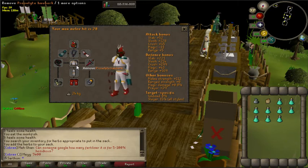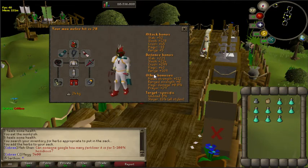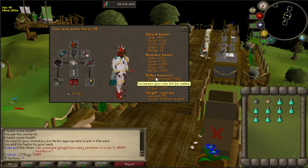If you do not have a slayer helm, that's absolutely fine, but you must have a nose peg. If you don't have a slayer helm — which comes with a nose peg built in — you need to get a nose peg for killing aberrant spectres. You can get it from slayer masters for a very low cost or on the Grand Exchange.